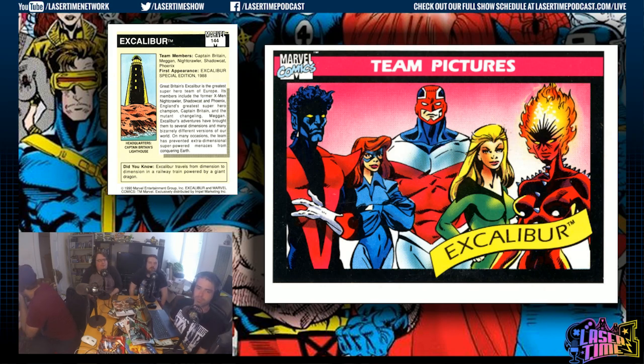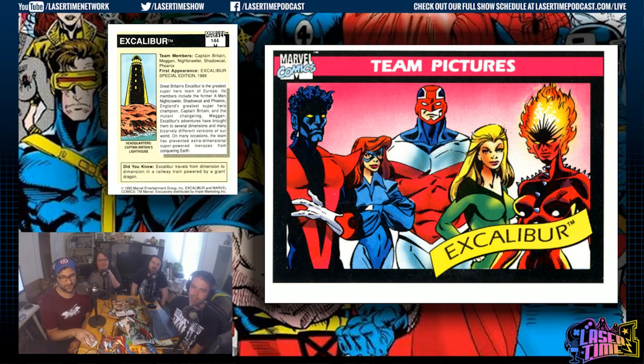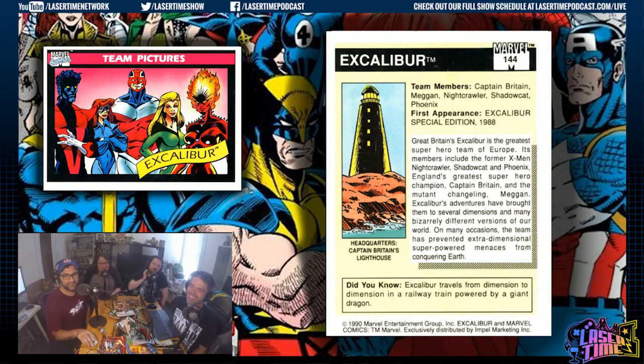More mutants — damn, all these mutants. This is Excalibur: Chris Claremont wanted to put his favorite Brits and European X-Men in their own comic, so he made up the team Excalibur, based in merry old England at Captain Britain's place. Captain Britain was one of the first books Claremont wrote. When Nightcrawler and Shadowcat left the main X-Men team, he put them with a bunch of other weirdos. As X-Men got more conspiracy, science-fiction-y, and retrovirus-heavy, Excalibur was meant to be more fantasy and weird.